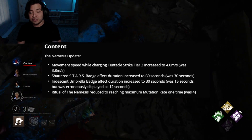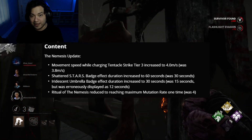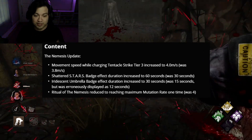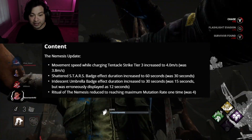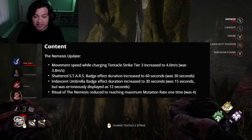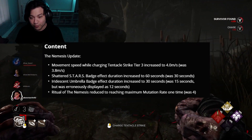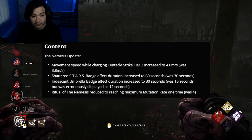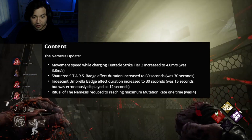The third change: the Umbrella Badge effect duration increased to 30 seconds, it was 15 seconds. I do like this one — 15 seconds is definitely not enough to do anything. This add-on gives you the Exposed status effect if the survivor injects themselves with the vaccine, so instead of 15 seconds you now get 30 seconds to chase down the survivor and essentially one-shot them into the dying state, which is really good.